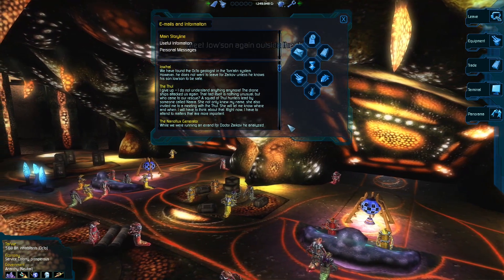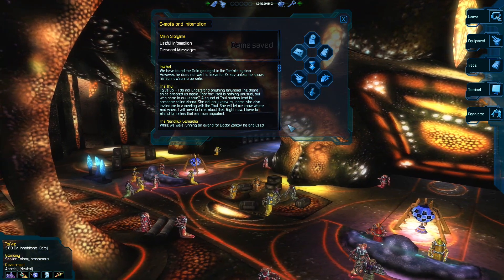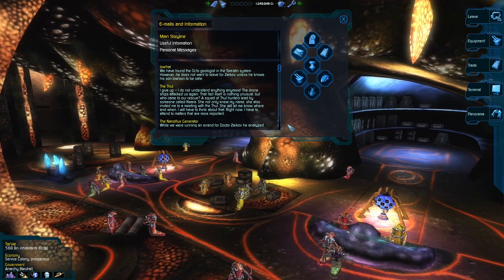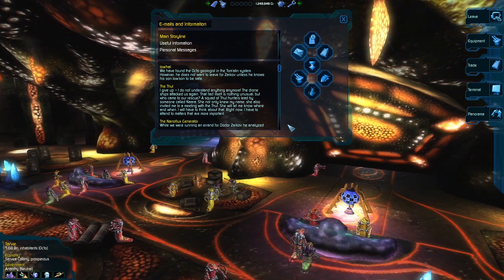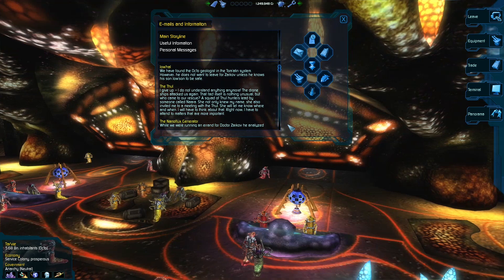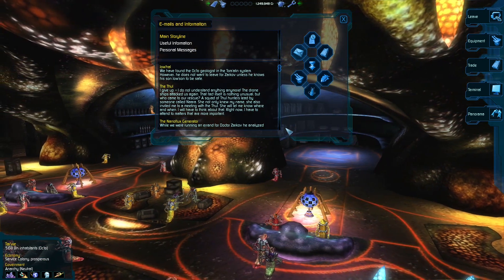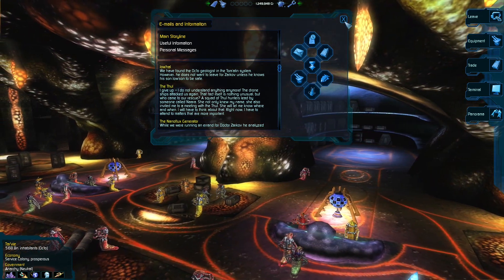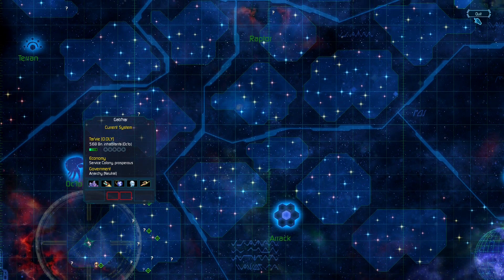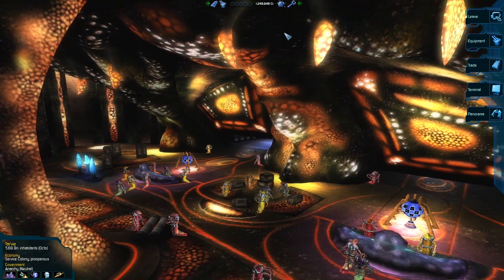Now we have some new messages. The Thule — I give up, I do not understand anything anymore. The drone ships attacked us again. That itself is nothing unusual, but who came to our rescue? A squad of Thule hunters led by someone called Nara. She not only knew my name, she also invited me to a meeting with the Thule. She will let me know where and when — I have to think about that. And then from Johal: we have found the octogeologist in the Tom Arten system. However, he does not want to leave Sarkov unless he knows his son Joseon is safe. I think we also had some news which are not here anymore — did I miss them again? That sucks, because I will have to look for these news. Not sure if they are on specific planets or they just disappear all too quickly — always annoying.